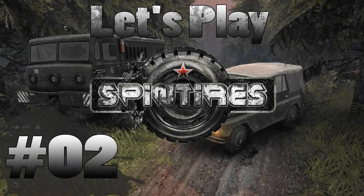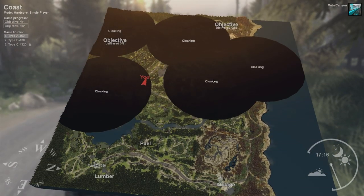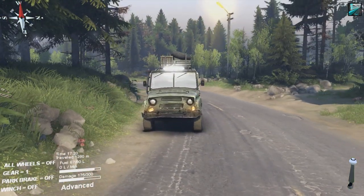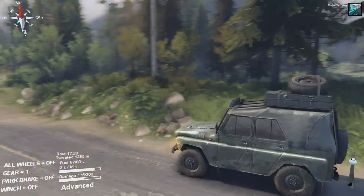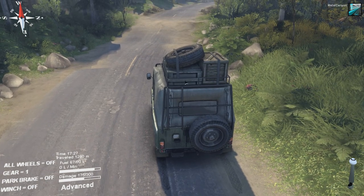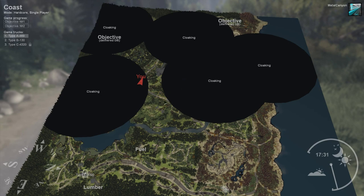Welcome back everyone, welcome back to Let's Play Spintires Blind. We are making our way through the map, uncovering these cloaked things. We've pretty much banged up our poor little 4x4 quite a bit already — you can see the front part is a little smashed up. The back part was completely smashed up, but we actually fixed it up, and pretty much used up all the fixing points we had with this trunk up here. So we do have to take it a little bit more careful.